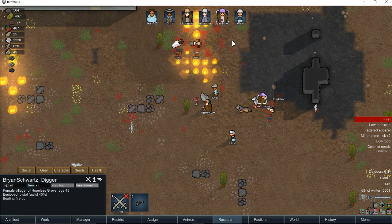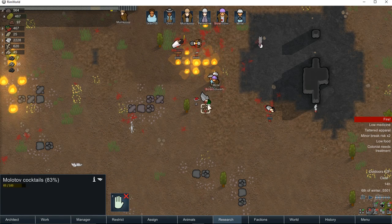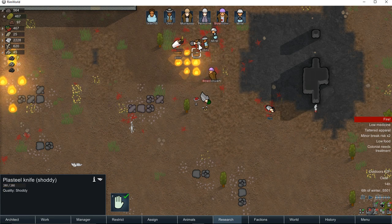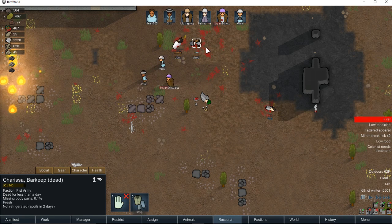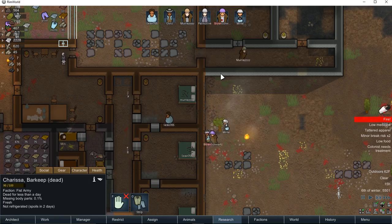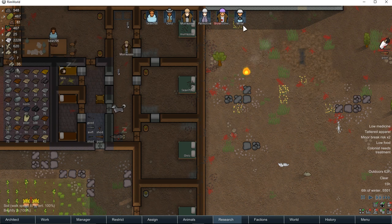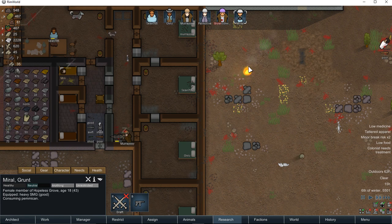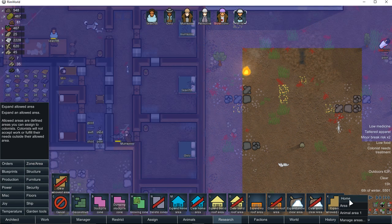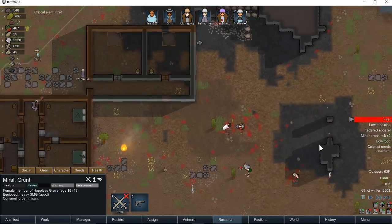I'm just going to let them fight the fire primarily. I'm going to come through and unforbid these things. Is that outside the home area now? Doggone it — yes. Gee whiz. All right, somebody will come get that.